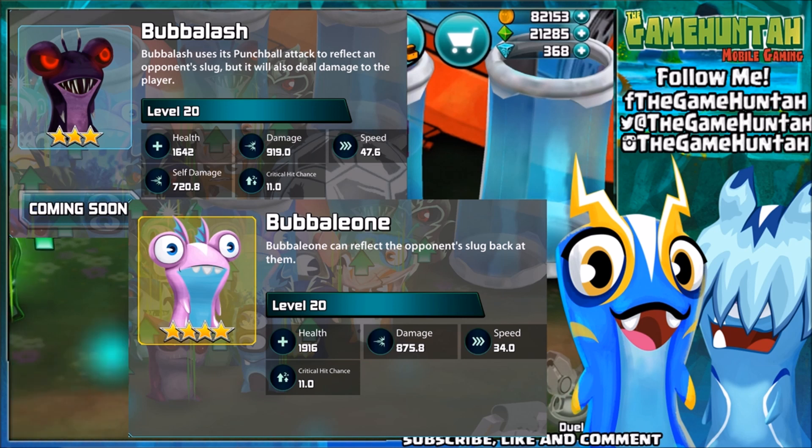Mega Morph Boobaleon has nearly 300 more hit points than Boobalash. For damage, Boobalash is finally winning something — 919 against 875.8, not bad. But the self-damage of 720 is a big problem. The other advantage Boobalash has is speed: 47.6 against 34.